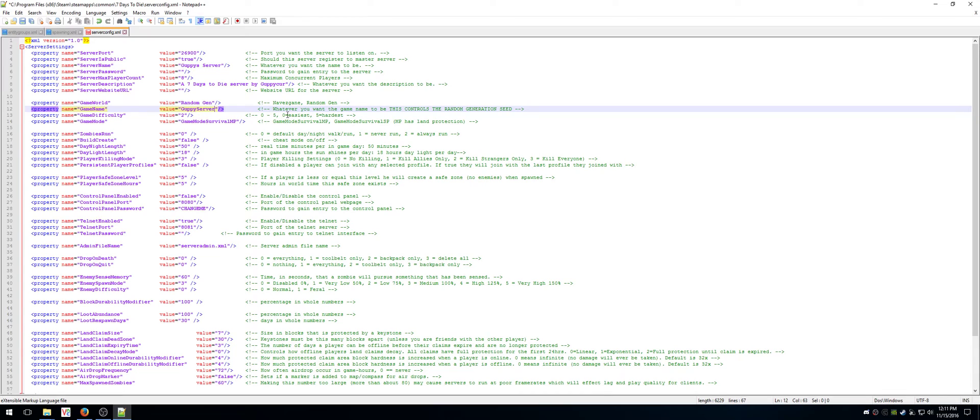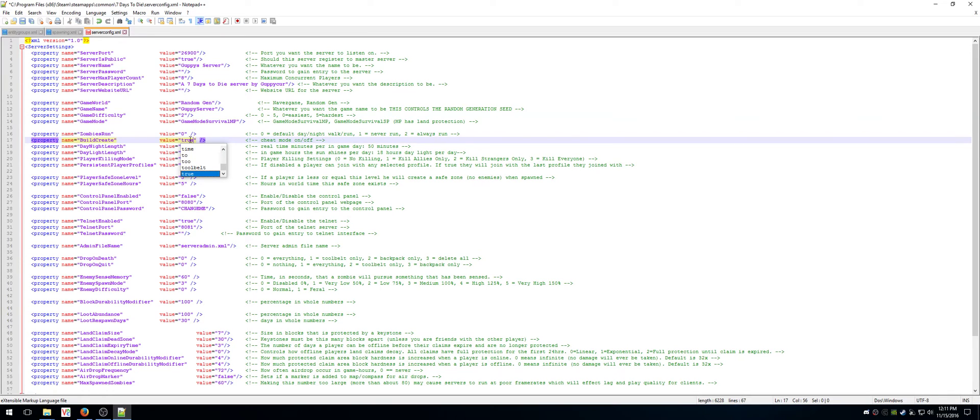Game difficulty: 0 is easiest, 5 is the hardest, so the default is 2. Game multiplayer — just leave that one alone. Zombies run: 0, 1, or 2. Build/Create is false — this is for creative mode, you can change that to true if you want creative mode enabled on the server where everybody has access to the creative menu. Your day and night length is also here.